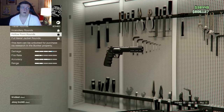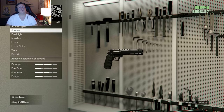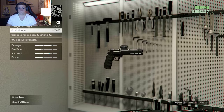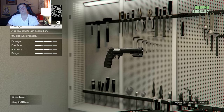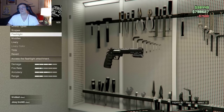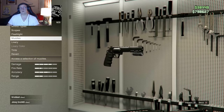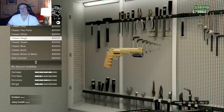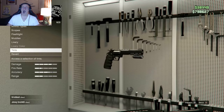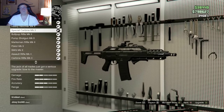Hollow point rounds — I think they do more damage. Full metal jacket rounds are obviously armor-piercing rounds. You can add a scope to this one too, which again I think looks kind of stupid. You can add a flashlight, a muzzle, different liveries, tints, or you can revert it back to the standard Heavy Revolver.